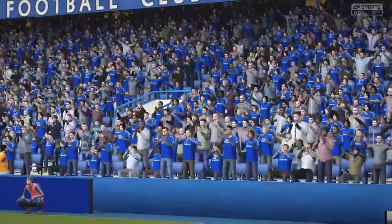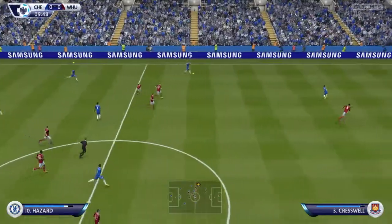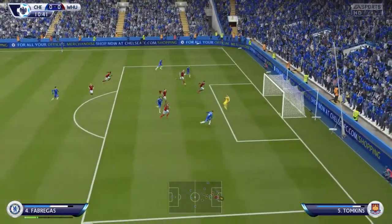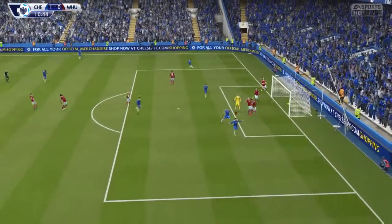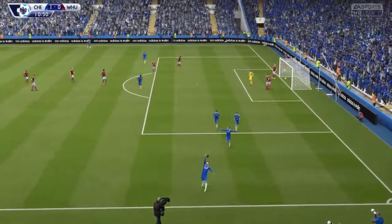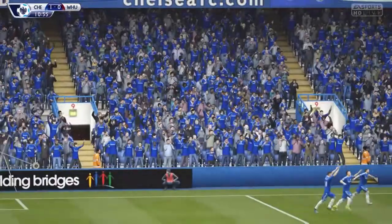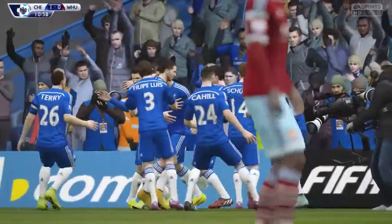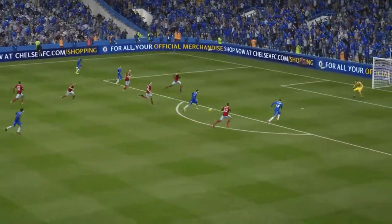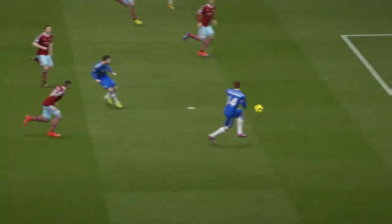The players are greeting each other, the crowd is cheering, and now the match begins. Hazard with the ball on the wings, he passes to Fabregas, Fabregas shoots and it's a goal in the tenth minute! Chelsea leading 1-0, the goal from Cesc Fabregas. The team is celebrating — a beautiful pass by Eden Hazard and Fabregas places it in the bottom corner.